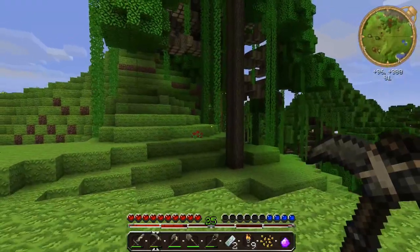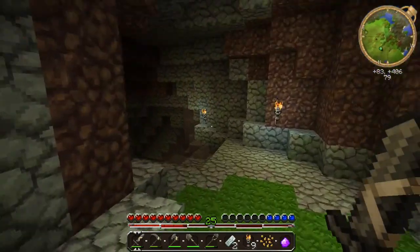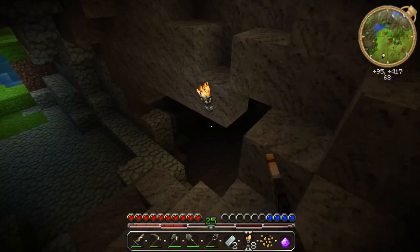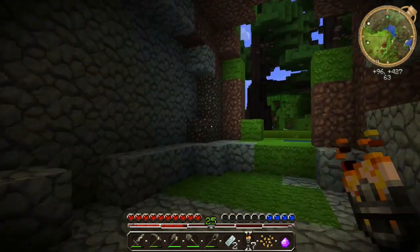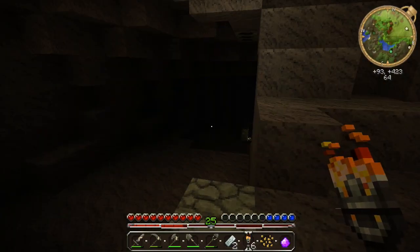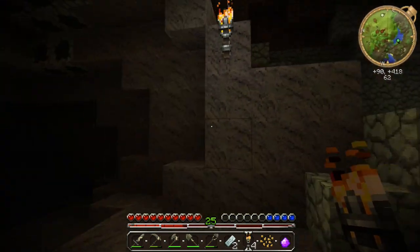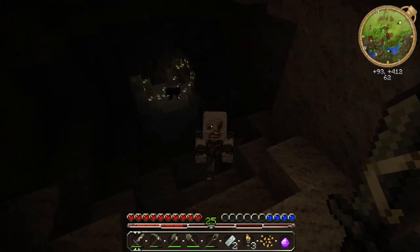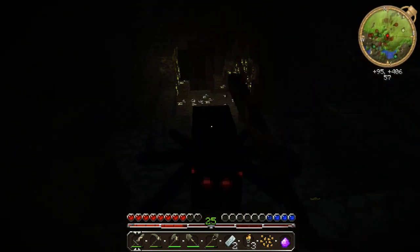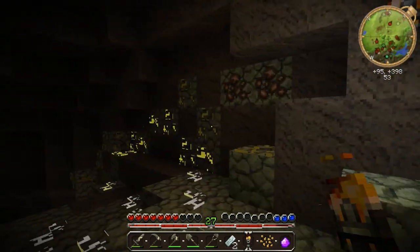Let me go down in this cave real quick before we close - see what we've got mob-wise, see if that skeleton's despawned. This cave goes through to the ground - there's another branch off cave right there. Let's throw some light down here. Yeah, this goes out into the swamp. Let's see if we've got mobs down here. This might be a good starting point to set up in - it looks like it's pretty protected.